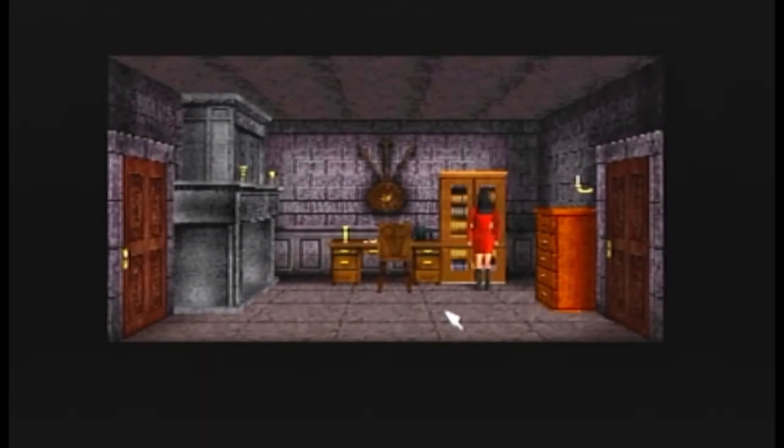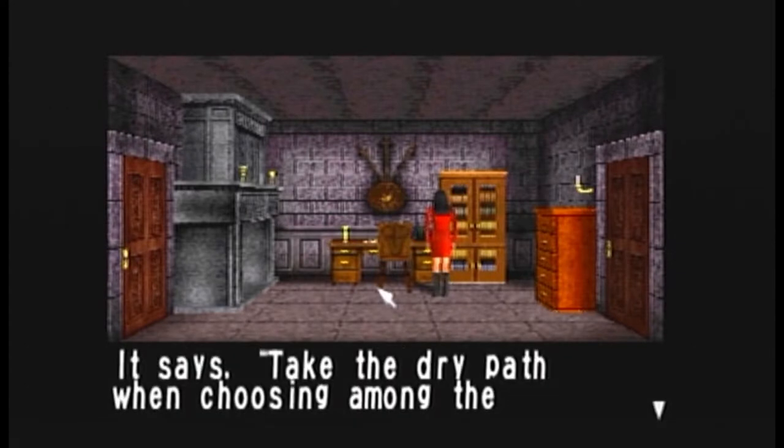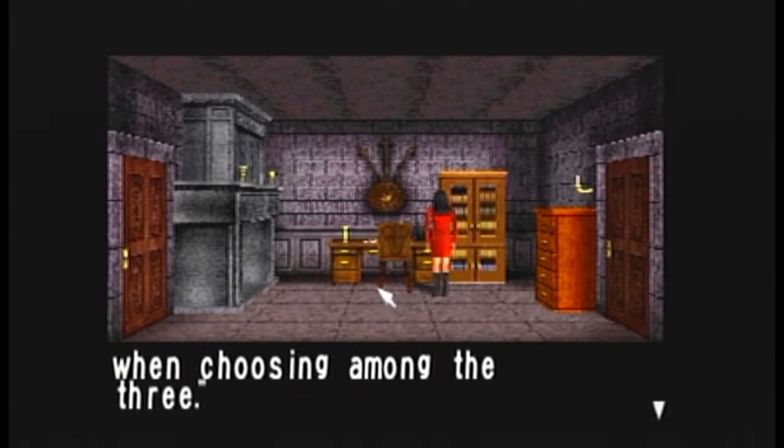Alright guys, welcome back to my Let's Play of Clock Tower. Where we left off, we're at the final scenario with Jennifer, and we are exploring the mansion. Some writings have been carved into the desktop. It says, take the dry path when choosing among the three.